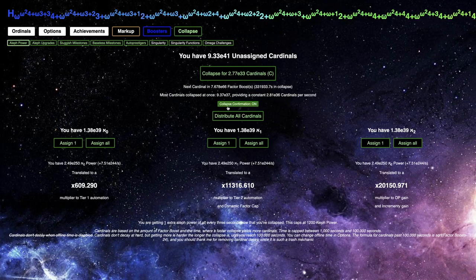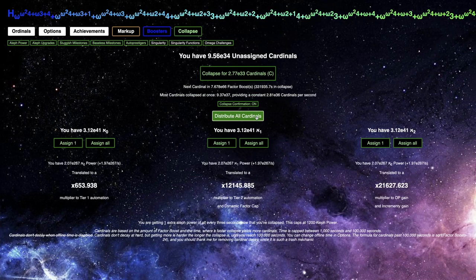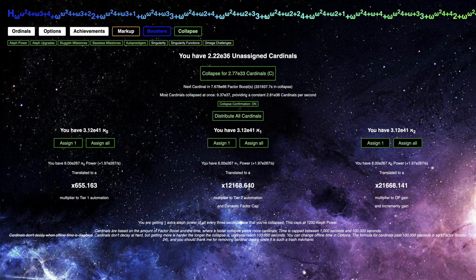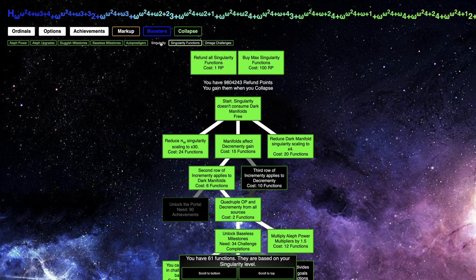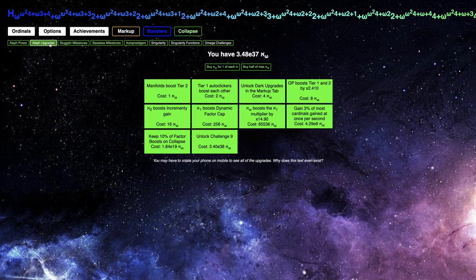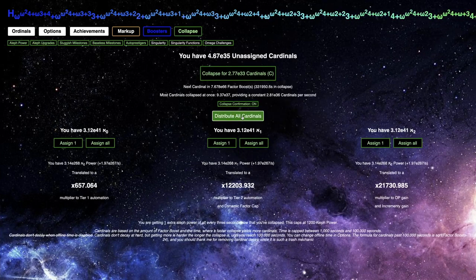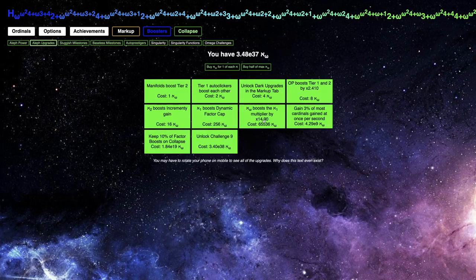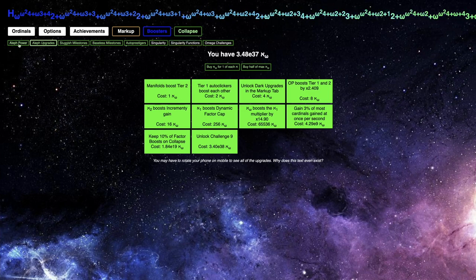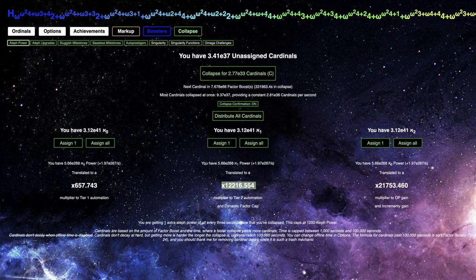Another thing I completely forgot about: I can actually increase all of these powers by a good amount here. Like, E41 of all cardinals — I can probably also get another singularity level out of this. While I'm waiting here, I want to make these go up. I can put half of it into all of Omega — it'll increase this number and allow me to get more singularity levels. I'll just do it now — max, or half of this.